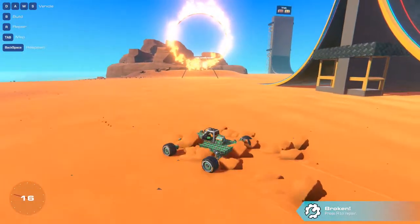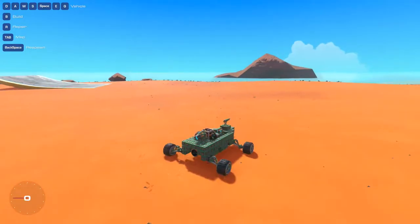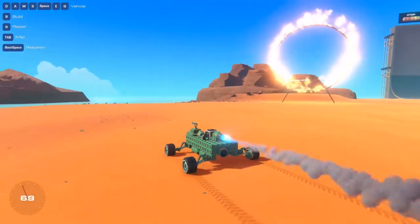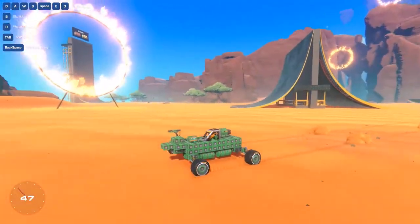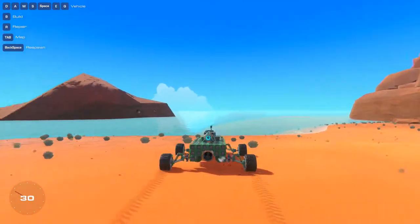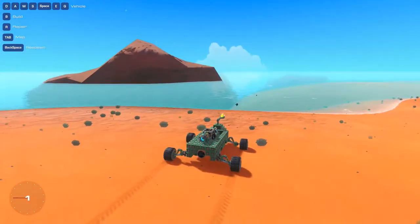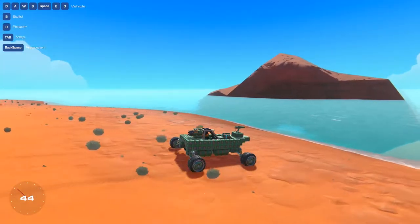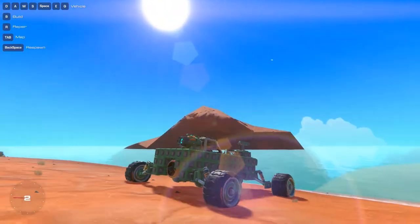So now the boat. I present you with the pirate ship Le Retard. As you can see, I tried to make it more like a boat. I also added some cannons on the front of it, because it's more menacing that way. And then there's a pontoon on the bottom.